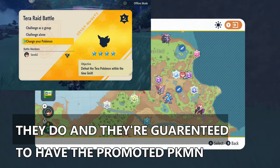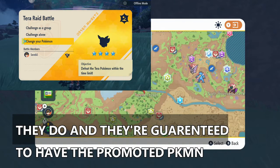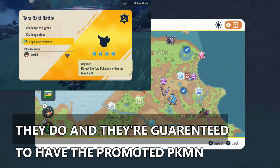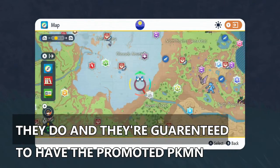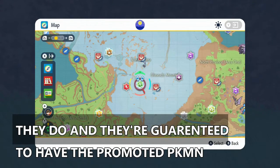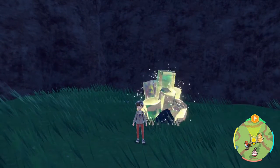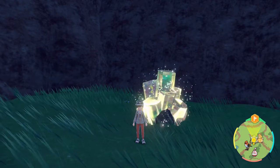I'm not sure if the sparkling dens are guaranteed spawns or not. If they are, I'll have text on screen saying so — but they probably are, that's why they're sparkling. Either way, the den I found does have an Eevee in it, so just check any random den.